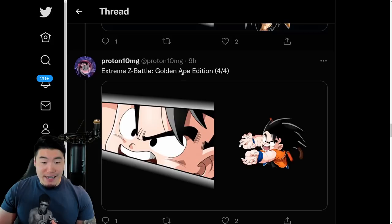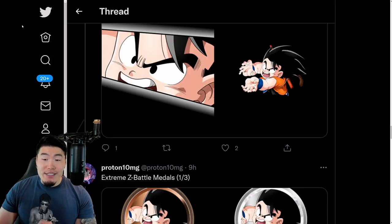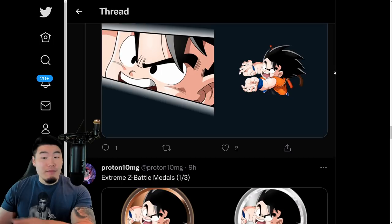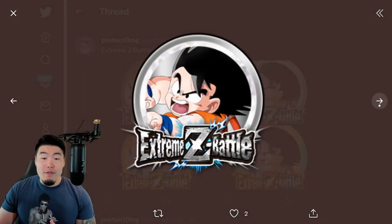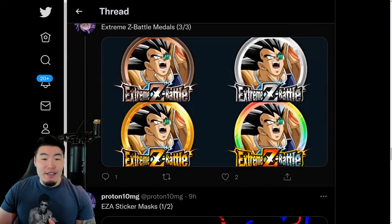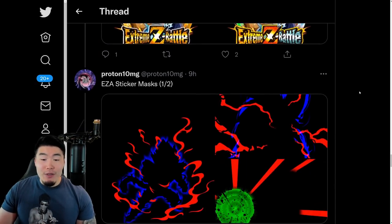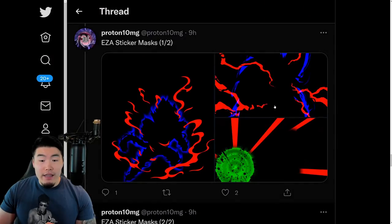As well as the Great-Ape Kid Goku, which you'll see in a second right here. So yeah, Global first Extreme-Z Awakenings for the three Giant Ape units. No Global first Dokkan Fest, but I'll take this. Of course, we have the Extreme-Z Awakening Medals for the Kid Goku, for the Vegeta, and then also for the Raditz. We also have some EZA Sticker Masks for all three Giant Ape units, as well as the Sticker Masks for the Giant Ape forms.